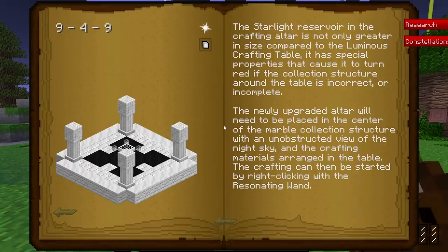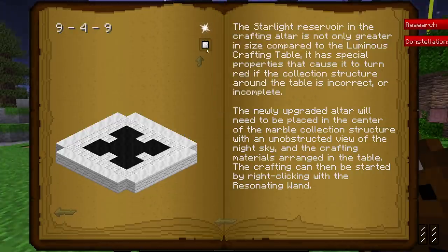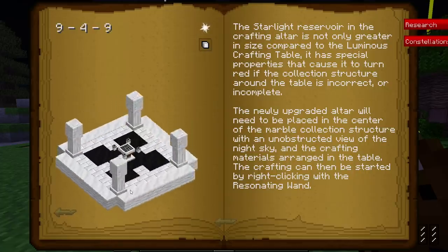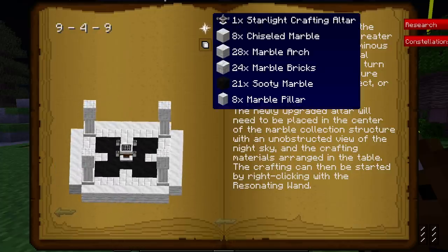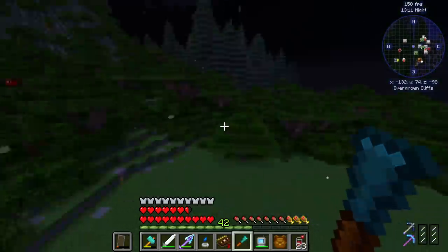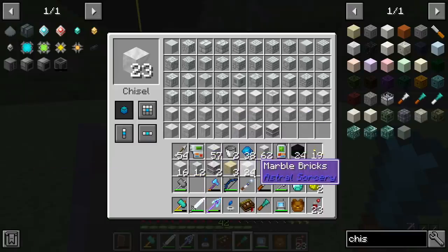I have a few things in my inventory to prepare us for this. This list right here shows us everything we need, and this will take you through a step-by-step guide on how to build it. It's the first tier. It will require a few different materials - shown all here in the list. You can get all these by just using a regular chisel on some marble. If you have problems finding marble, you can find it while mining in the ground, but you can also find some Astral Sorcery temples just like the one we have over here and mine them out. You're going to have tons of resources by doing so.